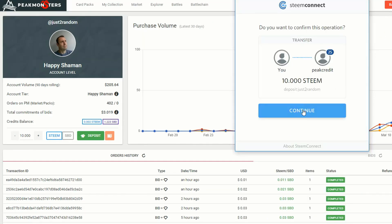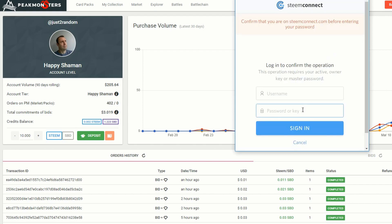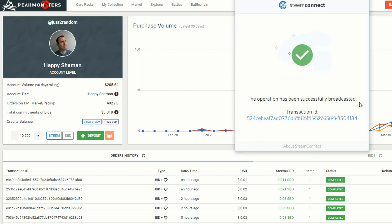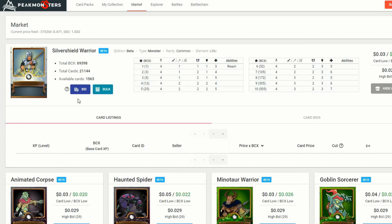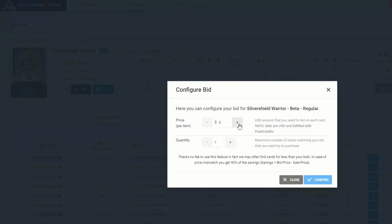Your Steam goes to Peak Monsters so they can do the trades on your behalf, and all the cards get sent to your account when the trade has been made. After refreshing, we can see a credit balance of 10.002 Steam available. Going back to the marketplace and the bid function, if we click on bid and put in a price — say 0.029, which is 2.9 cents — and we wanted to get five of those, we hit confirm and close.